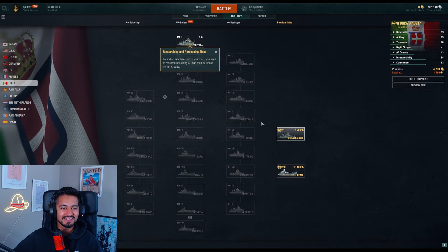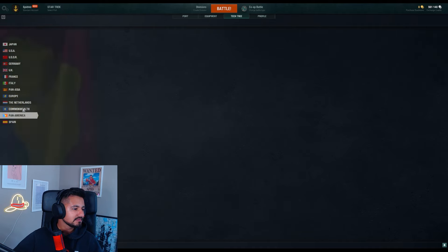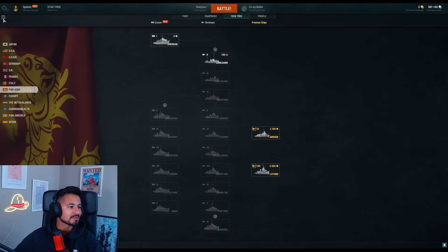Wait, let me see ships from Italy — 'Duca di Aosta', yo these names are so much better! Italy, Pan Asia — Anshan, Loyang. I actually want to see if these are based off real ships. Let me google Loyang... Yeah, they're actually based off real ships, that's sick!